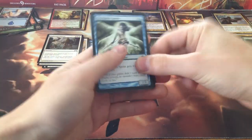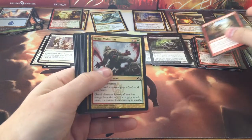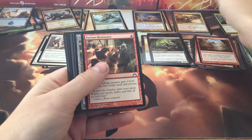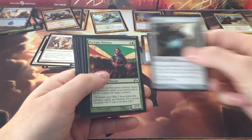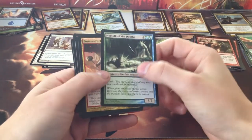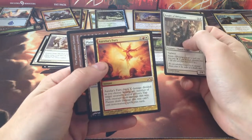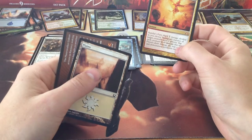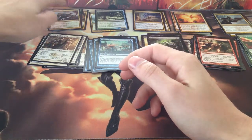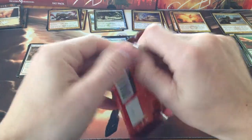Pack five. Metropolis Sprite, Smite, Slaughterhorn, Structural Collapse, Primal Visitation, Martial Glory, Furious Resistance — this thing's the first artifact right here — Ivy Lane Denizen, Clinging Anemones, Merfolk of the Depths, Fortress Cyclops, Knight of Obligation. Oh! Hells yeah — Aurelia's Fury! Excellent. Happy with that. We get a Plains and some advertising. It's always nice to pull the most expensive cards in the set in two consecutive fat packs.